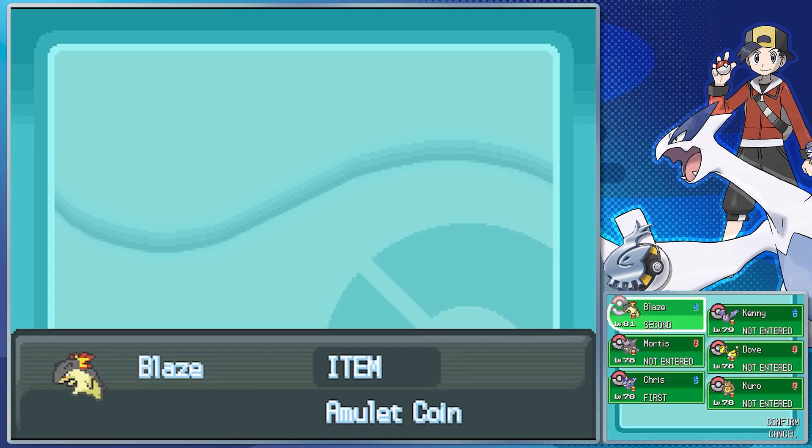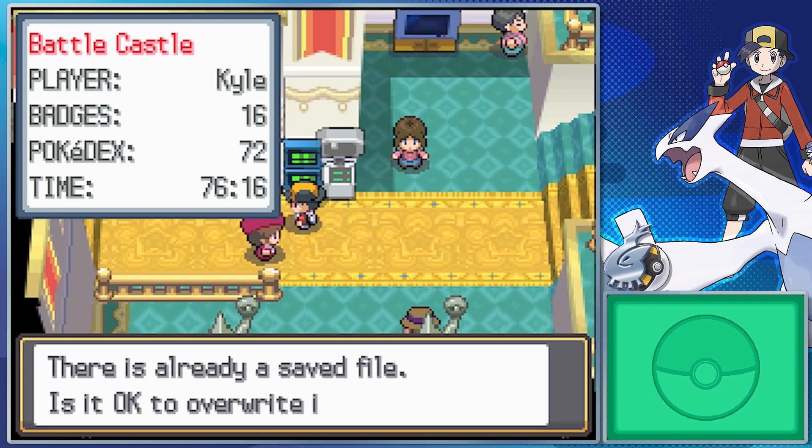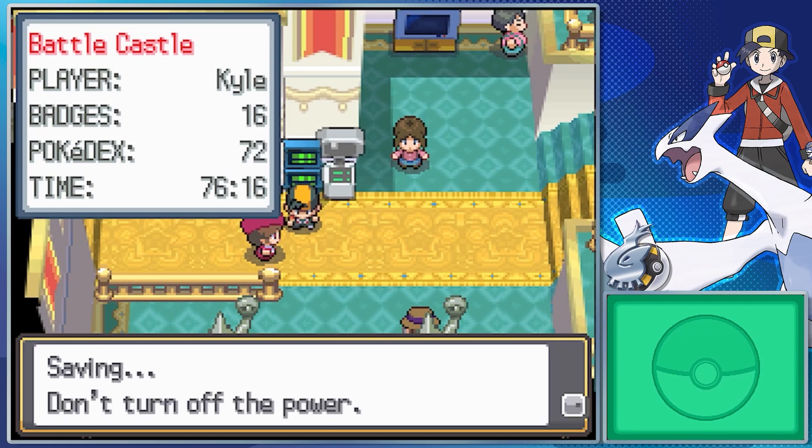You do need to have a certain type of win streak to reach any given Frontier Brain. Their first battles, barring the Battle Hall, are all at the 21st consecutive win. The Battle Hall is the only one that's a little different, as I brought up last part.